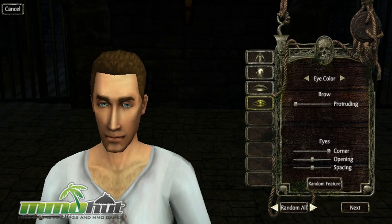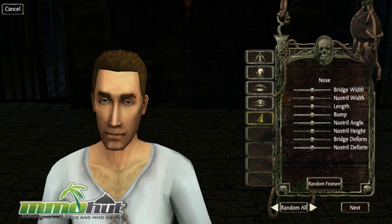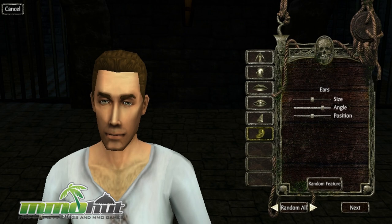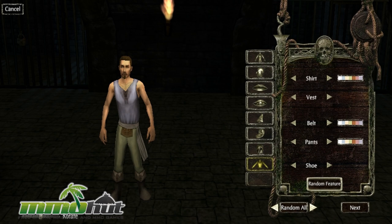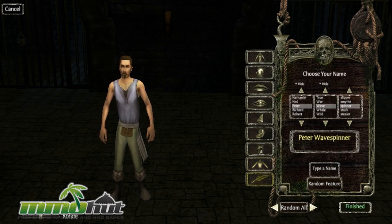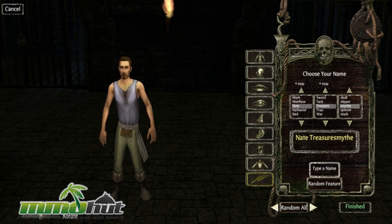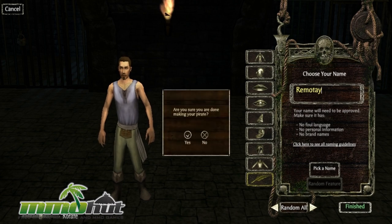We can click randomize again and click next. There's actually more customization in this game than I thought — there's actually a lot going on. I'm going to randomize it and click next, randomize that as well, randomize our facial hair. We've got some witty commentary from Jack Sparrow in the background. And now I need to choose my name. I'm really not sure why the game wants me to choose from this little wheel, but I'm going to type my own name. Let's go with Omer, and click finished.